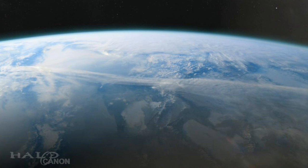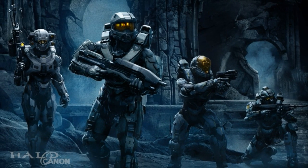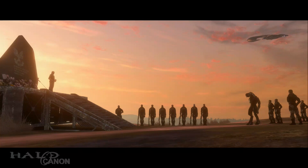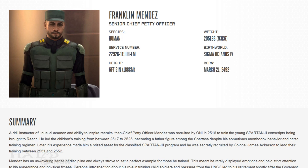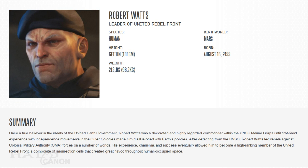In October 2552, Mendez was present on Onyx when the planet came under attack from Forerunner Sentinels and later Sangheili forces. He found himself trapped in the Onyx shield world along with Dr. Halsey, Blue Team, and a number of Spartan IIIs from Gamma Company. After being rescued, he was present at the memorial service at Voi in March 2553 and retired not long after, due in part to his feelings about having trained child soldiers.